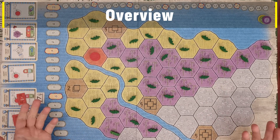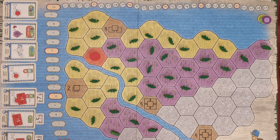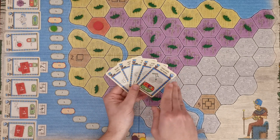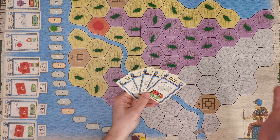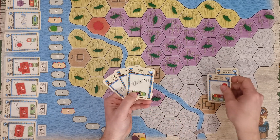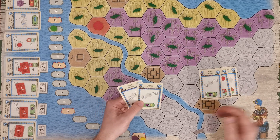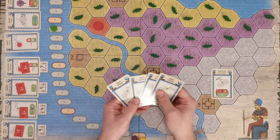In Faiyum, players take the role of the pharaoh's advisors trying to transform this swampland into farmland. Players accumulate reputation, which they track with their marker. Players gain reputation and other resources by playing cards. Players start the game with five cards but will be buying more cards from the current market throughout the game. On their turn, players usually play one card on top of their personal discard pile — no other player may take their cards — and a mechanism allows players to take cards back from their discard pile to replay them.